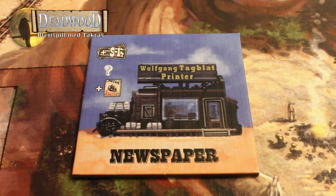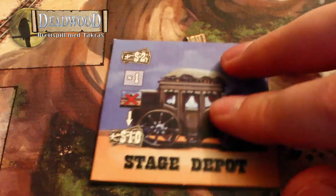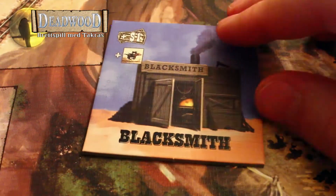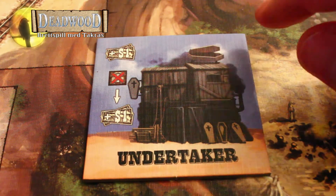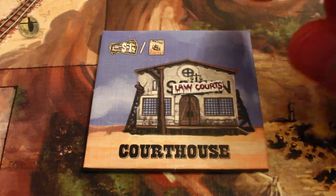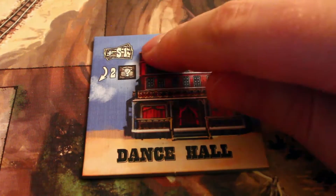Hvilke handlinger har vi? Du har for eksempel News Swiper – der kan du betale en dollar for å legge skyld på en annen spiller, slik at de får en ekstra ettersøkt-poster. Du kan bruke salongen til å kjøpe nye cowboyer til ranchen din. Du kan bruke en annen bygning for å avslutte spillet på en annen måte – hvis spillet ikke slutter med at togene er ferdige, får han som står der 10 poeng pluss 2 poeng bare for å ligge der. Blacksmith gir deg en dollar og en ny hest. Undertaker gir deg en dollar for hver gang noen dør i spillet – fin egenskap hvis det er mye duellering. Gunsmith gir en dollar og to patroner. Courthouse lar deg betale en dollar per wanted poster for å kvitte deg med dem – en veldig billig måte å rydde opp på.